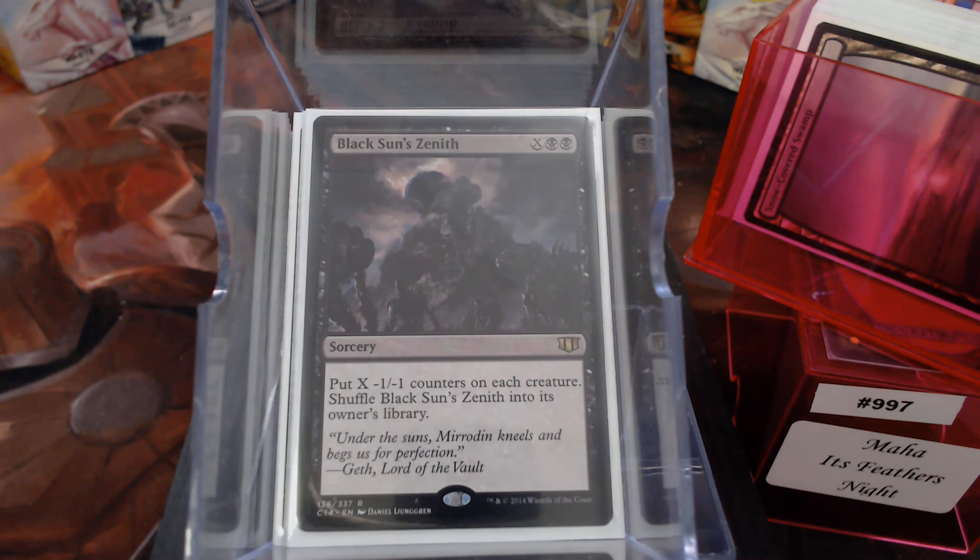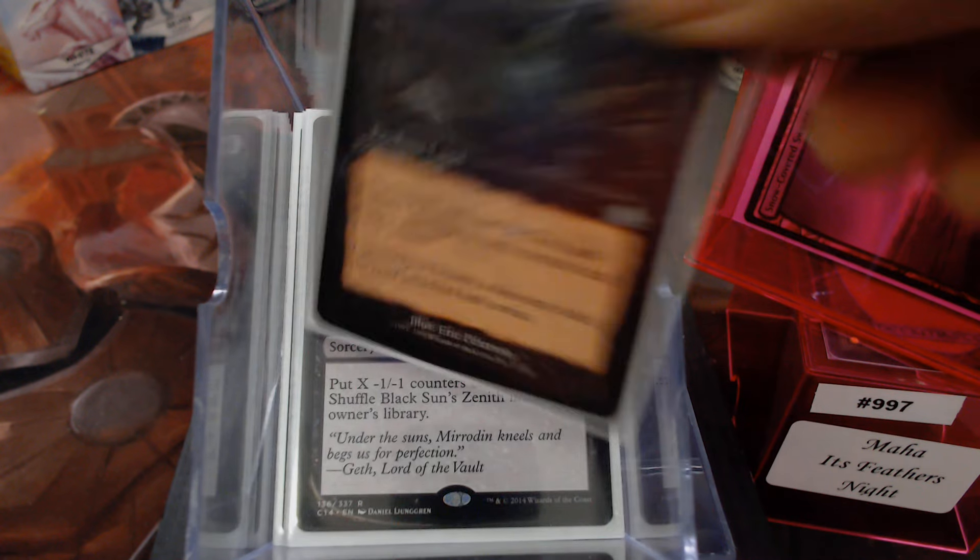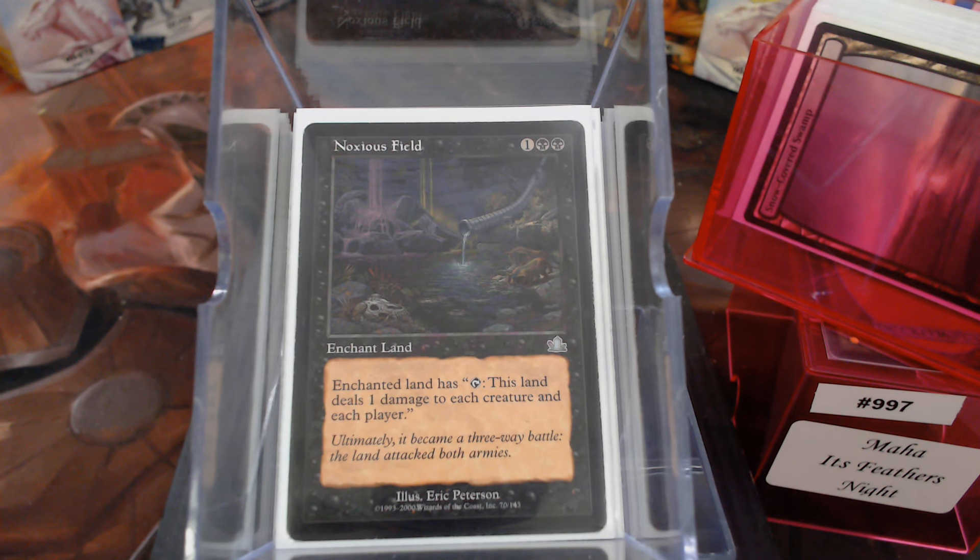We have Black Sun's Zenith — doing it for one, even. Noxious Field is kind of my favorite because it's repeatable: Enchant Land, tap, deals one damage to each creature and each player. We've been using this here in Jacksonville for a while, with the black enchantment — if a creature takes damage, it dies.